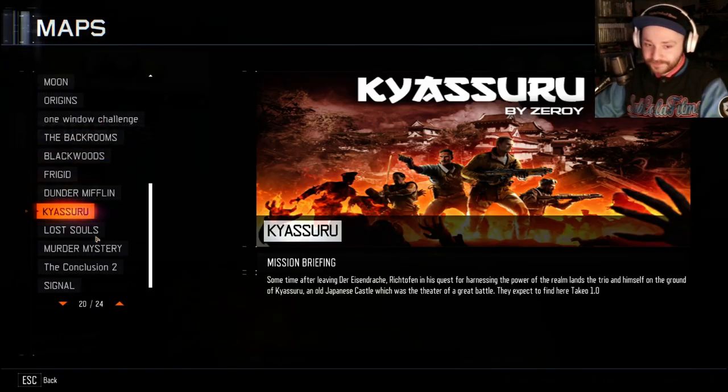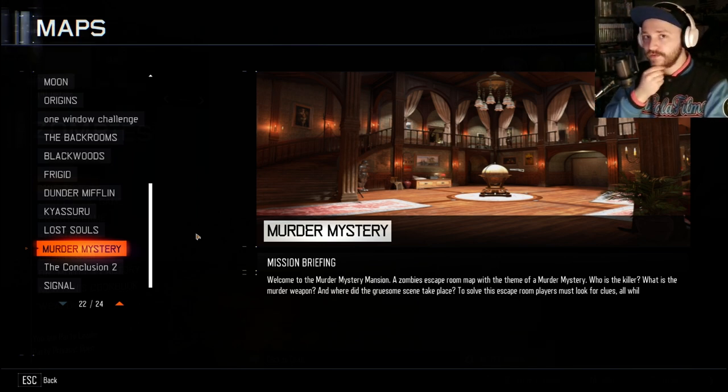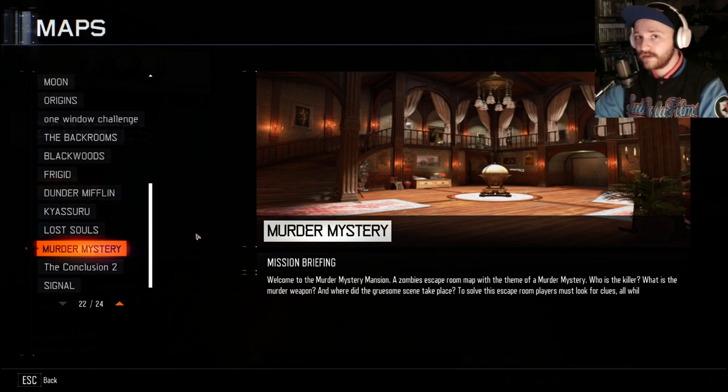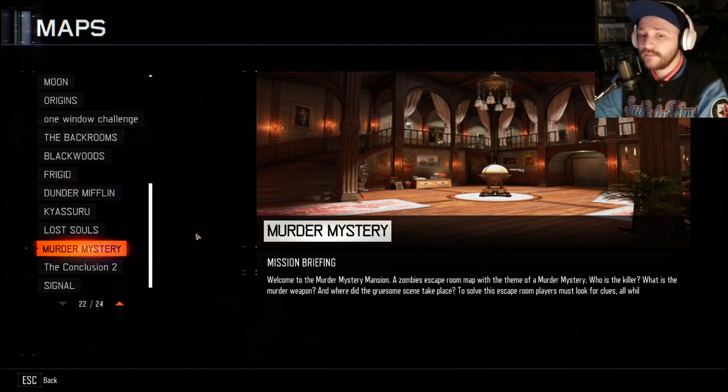We're gonna be playing Murder Mystery Zombies. This is a map I've done quite a bit — I have experience on it but haven't beaten it yet. During my week of streams I collected all but one card: the spawn room card. I'm assuming the pack-a-punch machine is under that globe, and I think the clocks — used to go back in time — might have something to do with pack-a-punch. I want to go in and beat it now that I've taken a break.